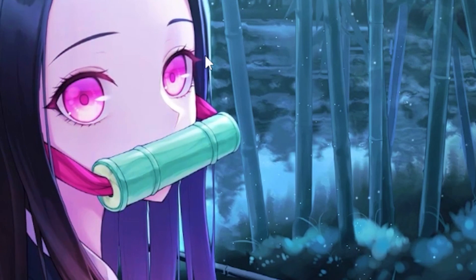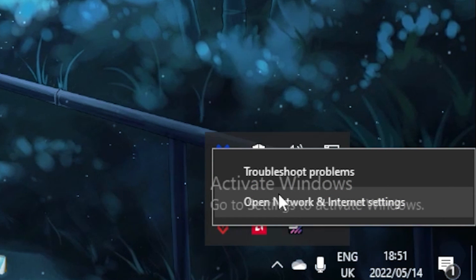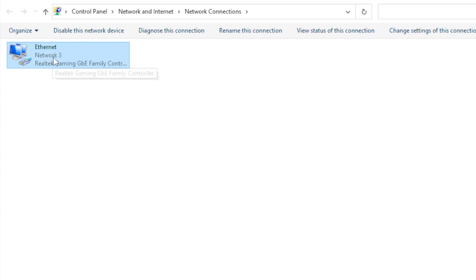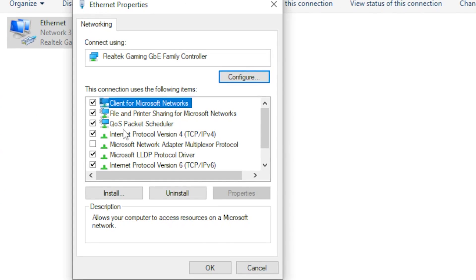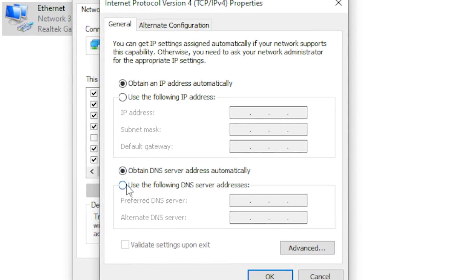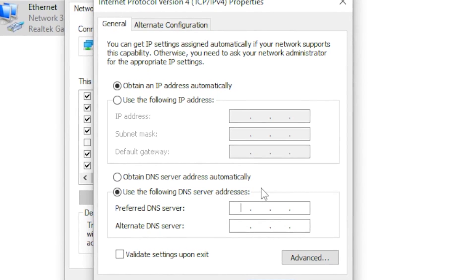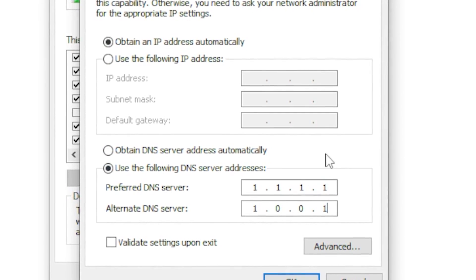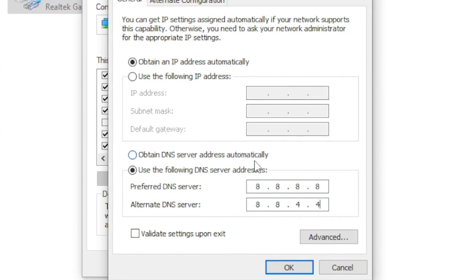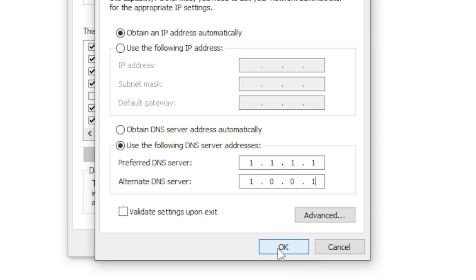Once you know which DNS server gives you the lowest ping, right-click on your network icon and head to Open Network settings. Click the Internet tab, then Change Adapter Options, right-click your internet connection, go to Properties, find Internet Protocol Version 4, and click Properties. Tick 'Use the following DNS server address' and type in the address that gave you the lowest ping — for 1.1.1.1 type that in, or for 8.8.8.8 type that in. Click OK when done.